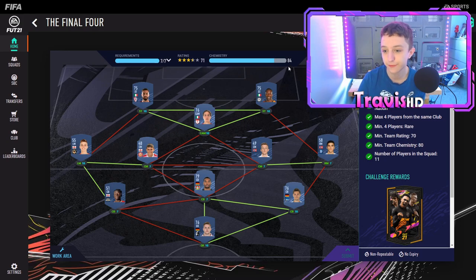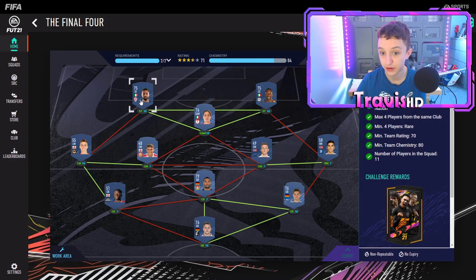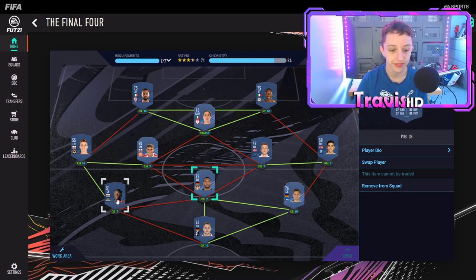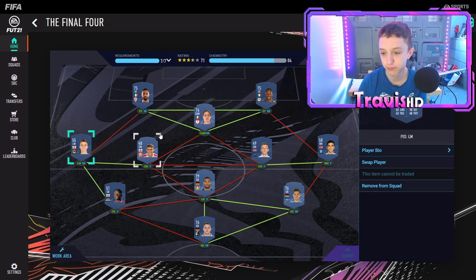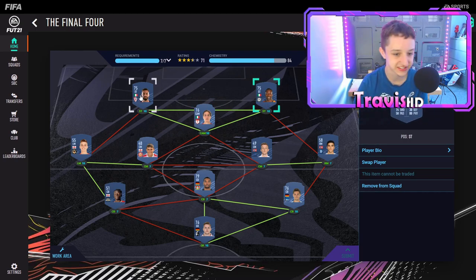For the Final Four, you need 80 chemistry — we've got 84 — and a 70 rating, we've got 71. You need exactly four nationalities in the squad. The two center-backs and goalkeeper share one link, and then three up front. Personally I'd use three golds up front and three at the back. Players include Miller in goal, Stark, Tar — don't go buying exact bronzes — Smith, El Newsy, Zaniola, and Okaka.